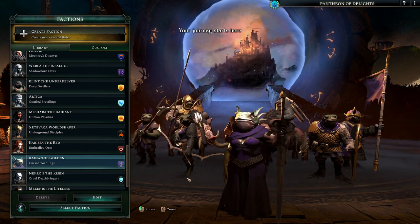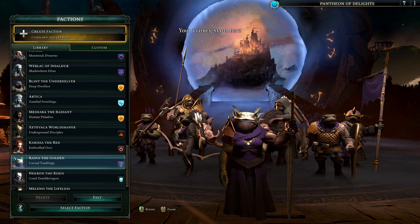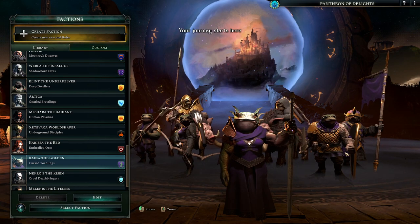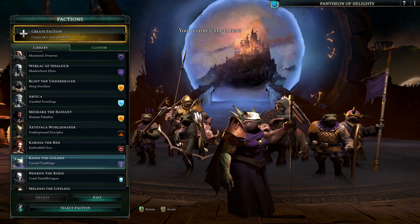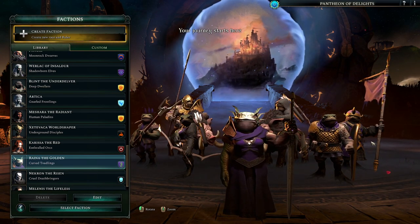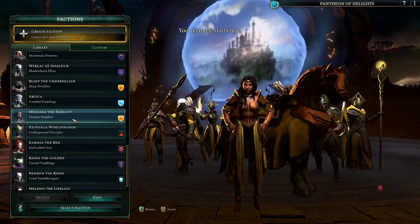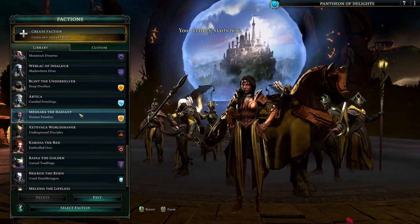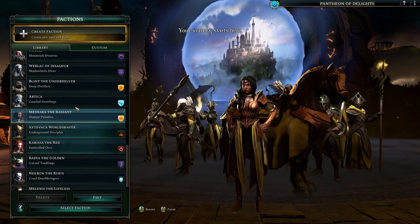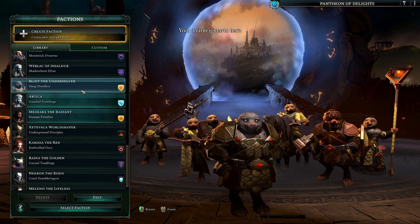Curse of Toadlings - toad peoples. I'm fighting her right now, she's tough. She's turned her soldiers to steel and iron, so they're tough to cut through. I'm having to electrocute them, or gradually wear them down with debuffs - bleeds, poisons, diseases. Human paladin - another high culture. Devotees of good, imperialists - that's their cultural bonuses. Mole folk. We've got good old dwarves.